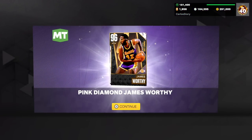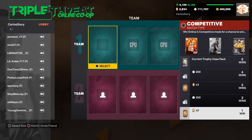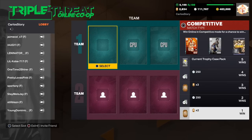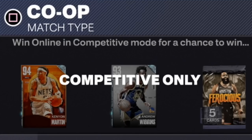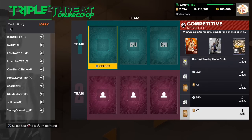What we're talking about in today's video is the new game mode 2K added this year — Triple Threat Online Co-op. You can see early on some of the rewards: two tokens with one win, 250 MT, three tokens, and so on. There are two different modes: the competitive one where you play online against other people, and the regular co-op where you go up against the CPU offline.